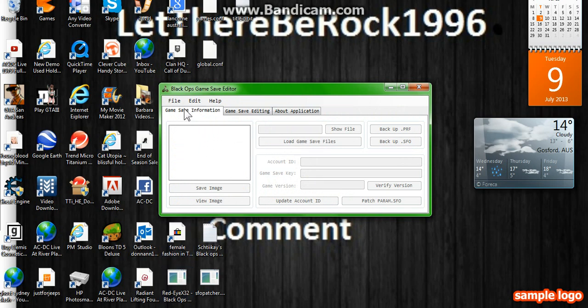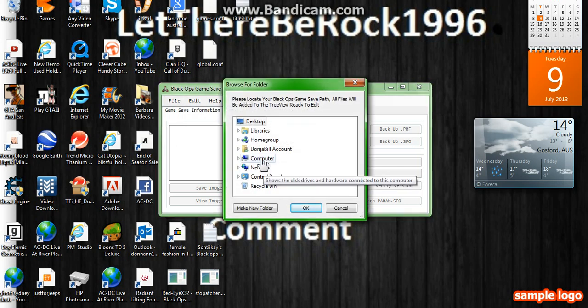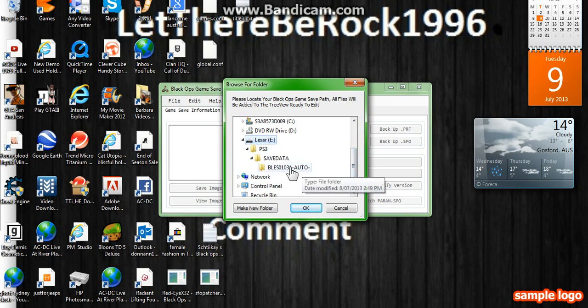Once that comes up, after you've plugged in your USB, make sure your USB is in when you open this. Just go to open folder, find your USB, go to computer, find your USB and you want to click on bless auto. If that's not in there, that means you haven't done the save data thing right, but it should be in there if you've done it correctly.